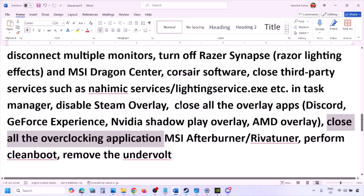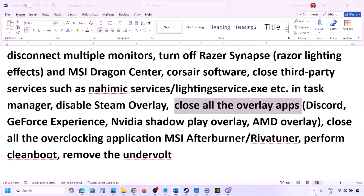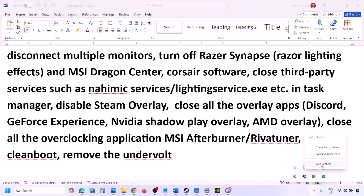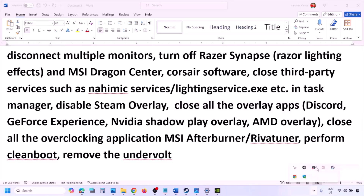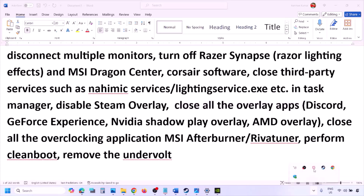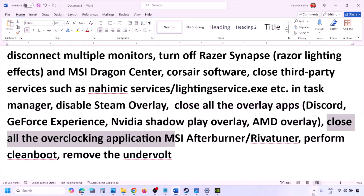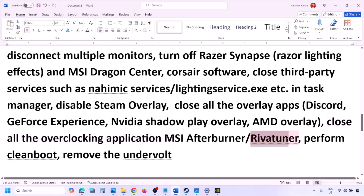If you have any other overlay applications, turn off overlays in those applications or close them entirely. Close GeForce Experience, Discord, and any other overlay or overclocking applications such as MSI Afterburner or RivaTuner Statistics Server.